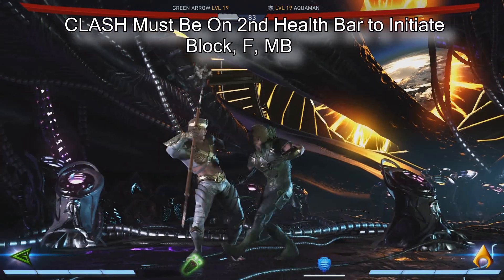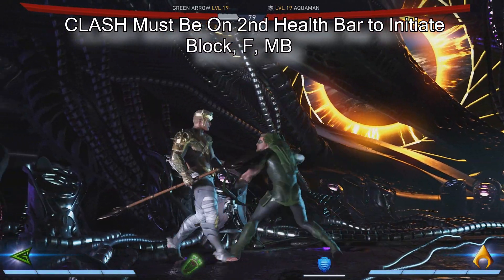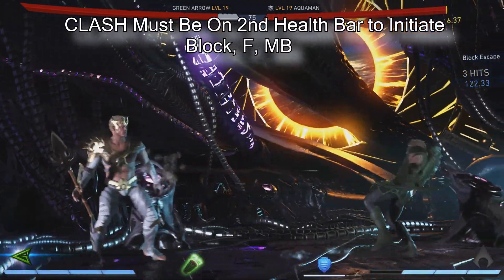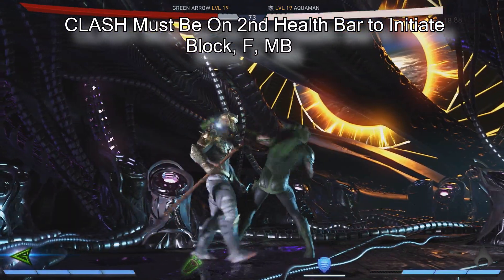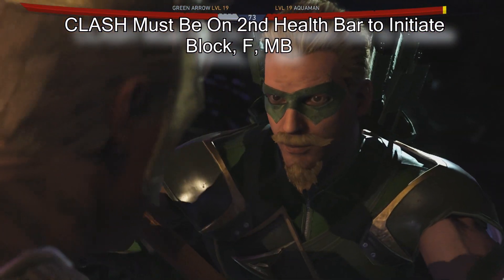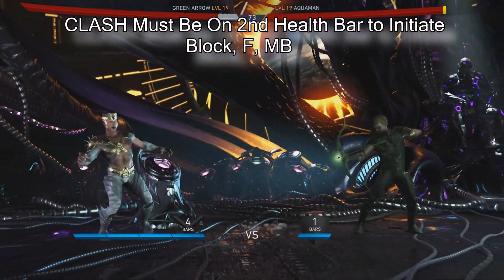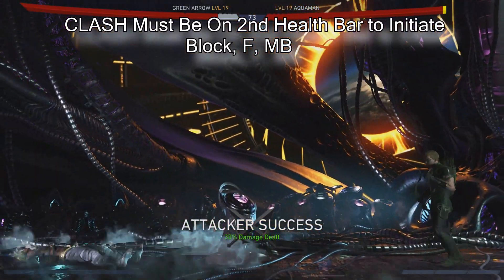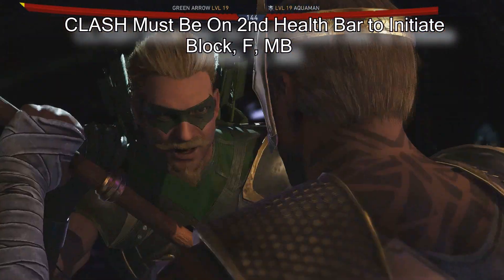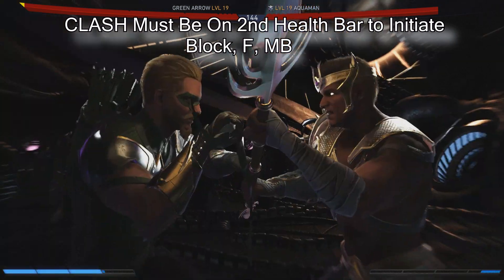Clash is pretty simple - basically the same way. The rule is you just need to be on your second health bar. When they're hitting you, block it, time it - press forward, meter. Boom. So once again when they're attacking you, this is how you do a clash. Press forward, meter. Boom.